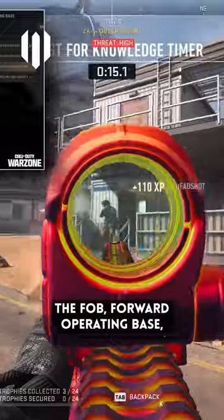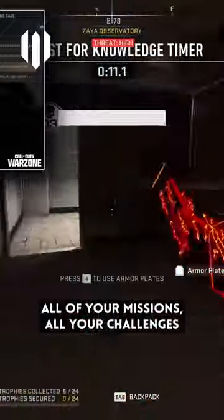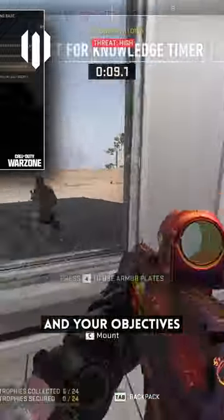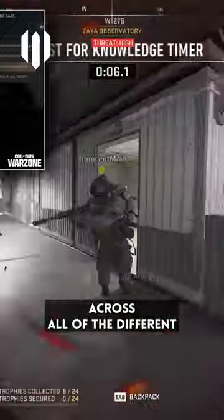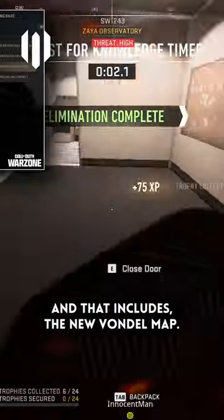The FOB, Forward Operating Base, will be like your central hub within DMZ. It's going to show you all of your missions, all your challenges and objectives that you've got to complete across all of the different DMZ exclusion zones, and that includes the new Vondal map.